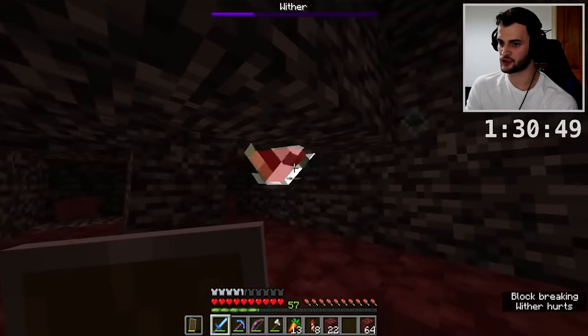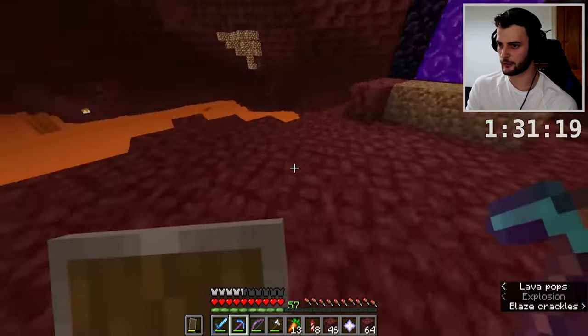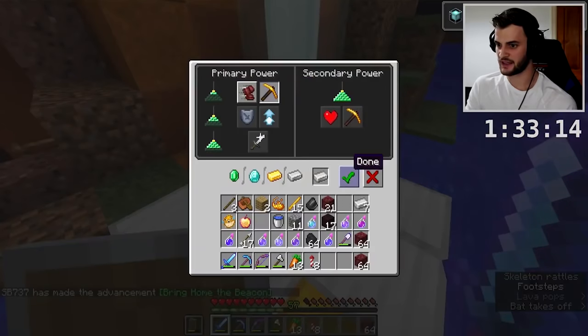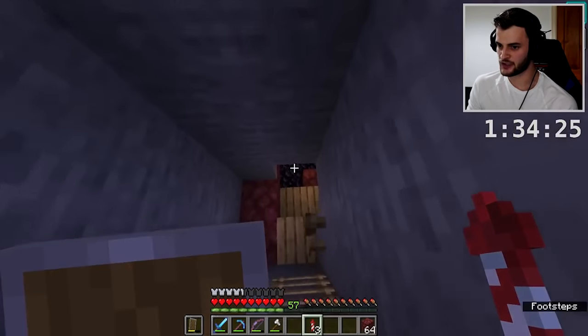We've got ourselves the nether star! We're now going to head back through the portal, quickly craft the beacon. We then need to activate the beacon, give ourselves haste, and then begins the final part of the run. We need to get miner's fatigue. That was really quick - that was good. Now that we've got this, we need to act fast and get a wither skeleton into the overworld.